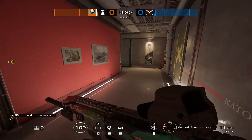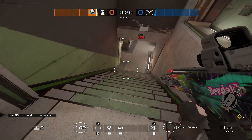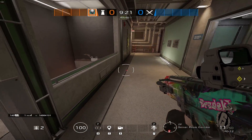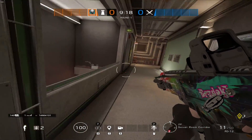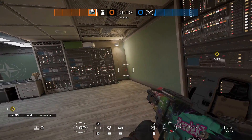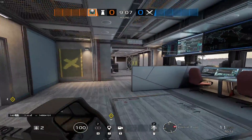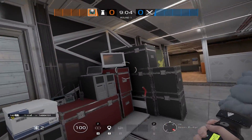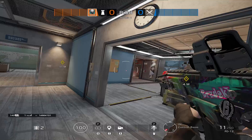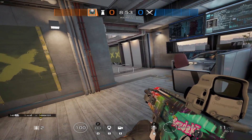I like to put Grizmot mines on staircases next to site. I'll put one right there, and almost always one over here — unless we already have a Lesion or a bunch of barbed wire on the staircase. Then I'll put one over here on Skybridge so we know if they're pushing that side, helping the team. Think about placing your Grizmots where your team can take advantage of them without putting your team at a disadvantage.